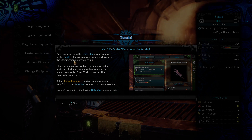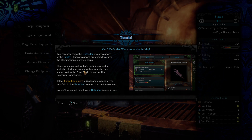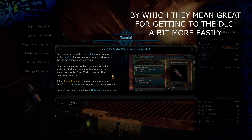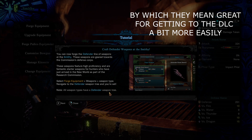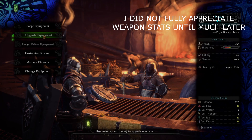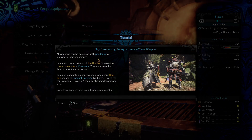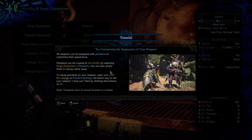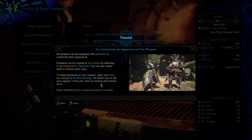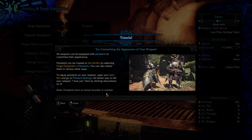New weapons are created by forging. Most weapons cannot be created directly by forging - you have to make a base weapon first, then upgrade it into more powerful versions via equipment upgrade. Equipment skills remain active as long as you have the piece equipped. Each armor set has its own skills. Equip sets of gear with the same skills to power up those skill effects. I want to forge a charge blade - the defender version is actually more powerful than the base. Let's create the defender one.